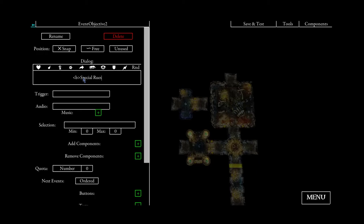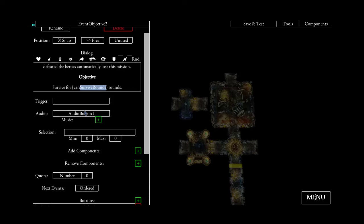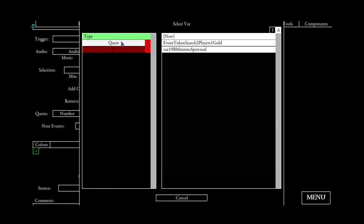Special rules again. The heroes have lost all their morale. As soon as one hero is defeated, the heroes automatically lose this mission. That's why the objective is now to survive a predefined number of rounds. We will use a variable here again — 'survive rounds'. Copy the name of the variable and set it here at the bottom. Survive rounds will be 3.